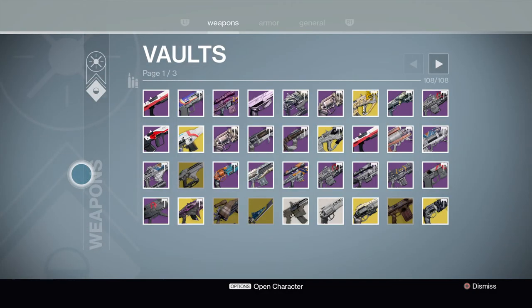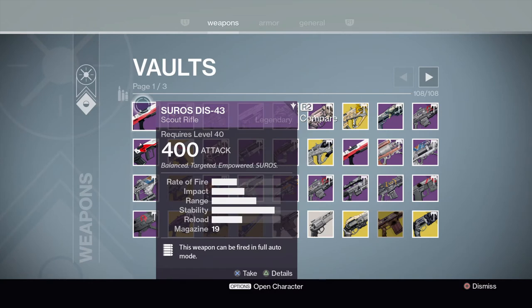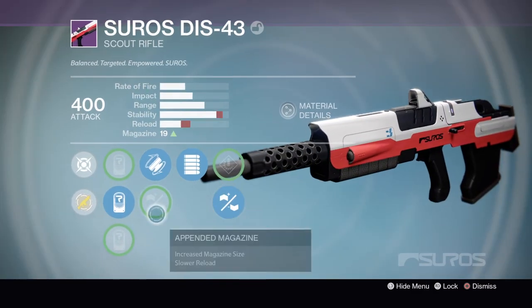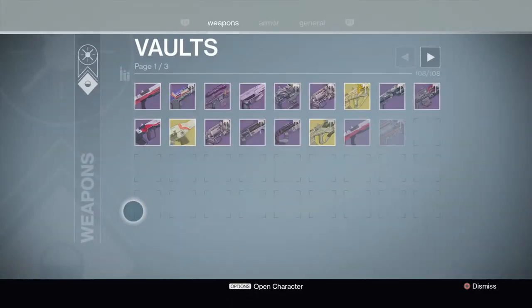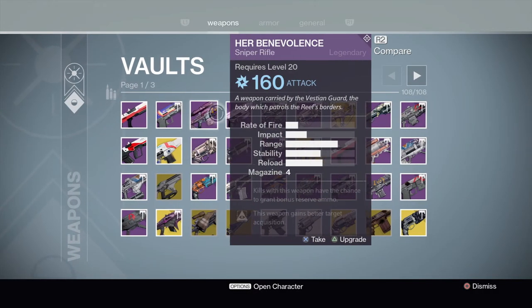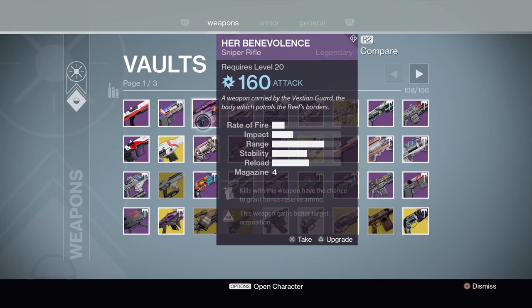That's it for my inventory — time to go into the vault. My vault is completely full and I'm having a crisis about what to keep. The Seros DIS 43 — I really like this gun, it's got near max stability and full auto, really nice. I do have a better DIS though — I think I have the DIS 47.